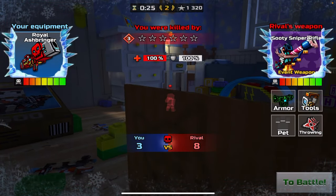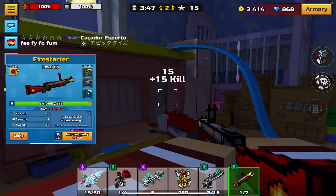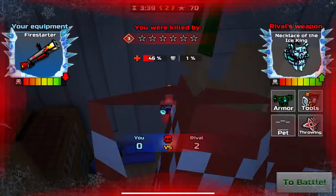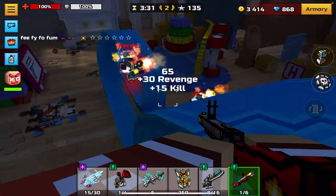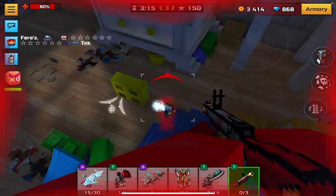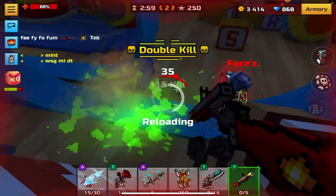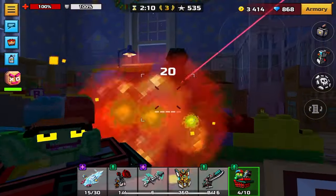Moving on to the actual list: number 20 is Fire Starter. I know it's weird, but Fire Starter was buffed recently and now does 167 damage at mythical. The gameplay in the background is legendary, so I was only doing 145 to 160 base damage, but 167 is on the higher side for damage. With a decent reload time and ammo, you can actually get some pretty good gameplay.